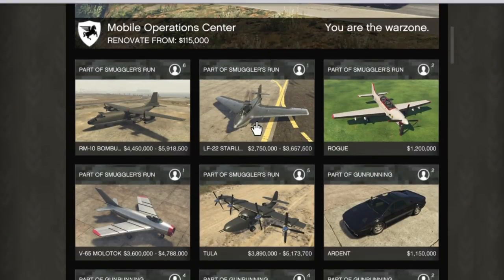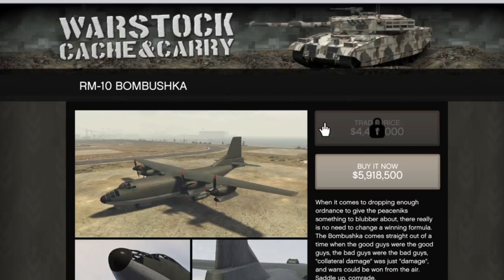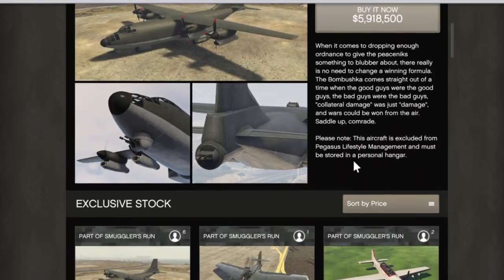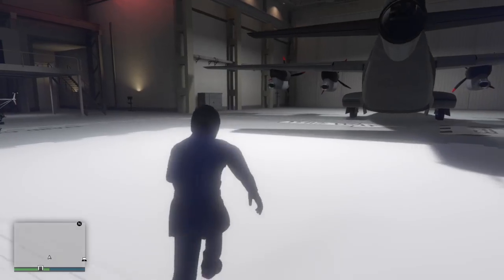It's got a pretty cool description. It's mad expensive though — 5.9 million without the trade price; the trade price is four million four hundred and fifty thousand dollars. The description reads: 'When it comes to dropping enough ordinance to give the peace-nicks something to blubber about, there really is no need to change a winning formula. The Bombushka comes straight out of a time when the good guys were good guys, the bad guys were bad guys, collateral damage was just damage, and wars could be won from the air. Saddle up, comrade.'